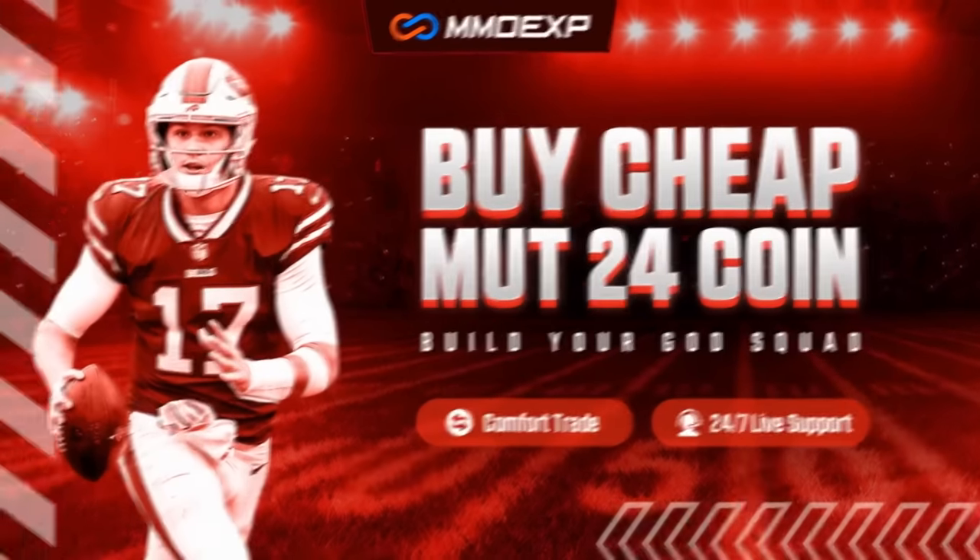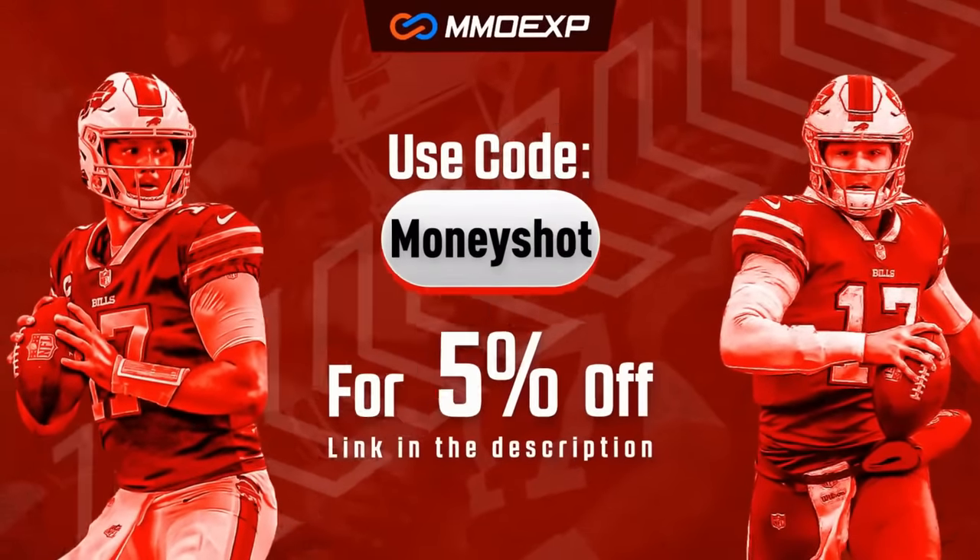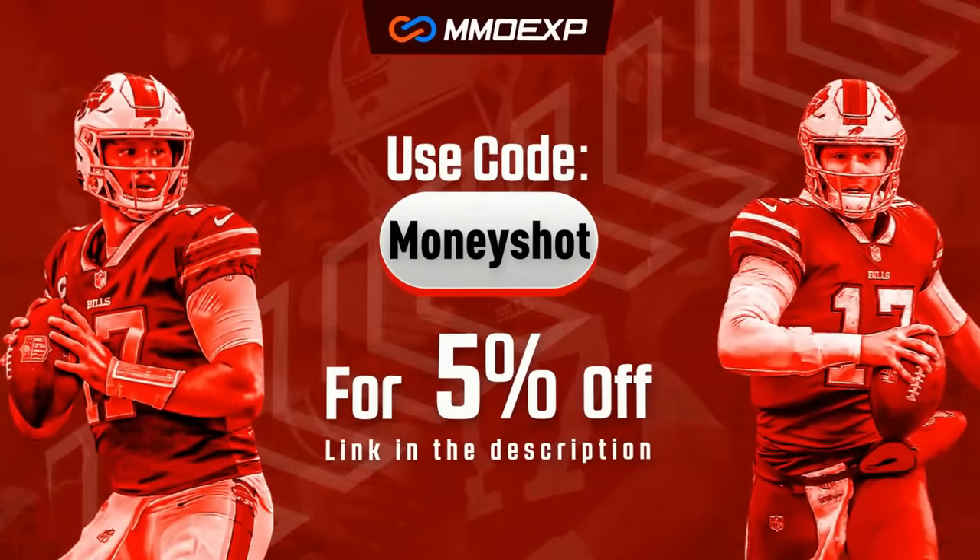For the fastest, cheapest, most reliable coins on the market, check out my coin sponsor mmoxp.com and use discount code MONEYSHOT to get 5% off your order. Link in the description below.